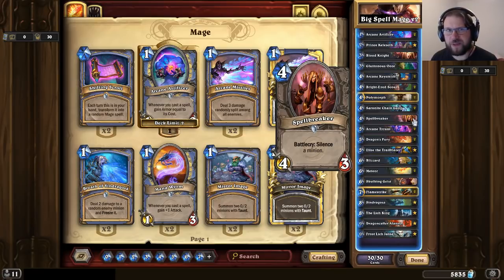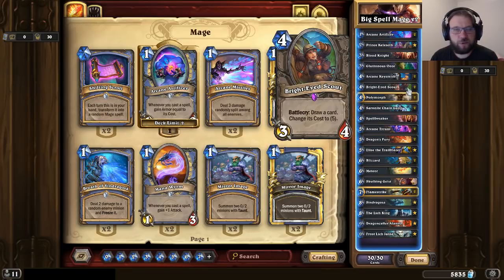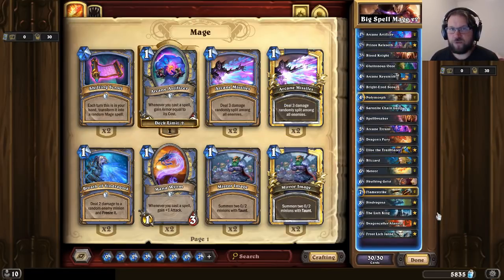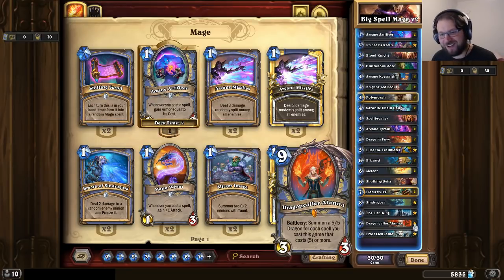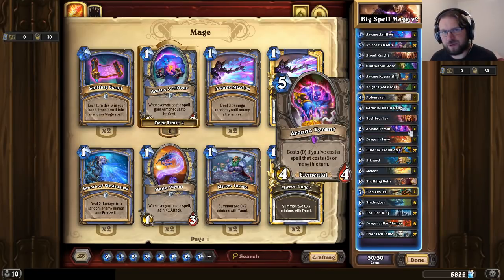For card draw, I'm going for bigger things — no Acolytes of Pain, but Bright-Eyed Scouts. Bright-Eyed Scout buffed with Kelaset is a Yeti, and drawing one of the big ones at five mana can allow very heavy tempo swings early in the game. Keeping with the threat and tempo swing package, this deck runs all the major threats: Alanna, Lich King, Sindragosa, and a pair of Arcane Tyrants.